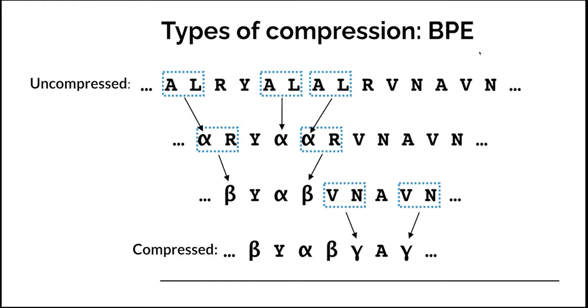This is another type of compression called byte-pair encoding. What this does is look for common repeats of data. For example, it notices that 'AL' is repeated several times, so it replaces that with a special code — here it's turned into 'alpha.' Then it repeats the process, turning 'alpha-r' into 'beta,' and 'vn' into 'gamma.' Each time it does this, the data gets smaller and smaller.